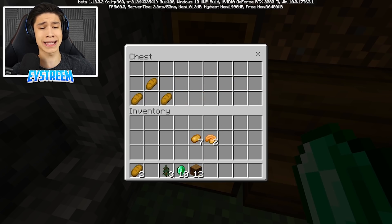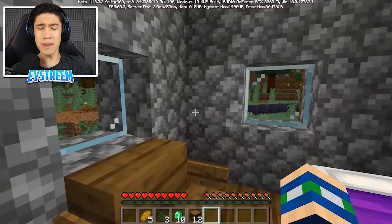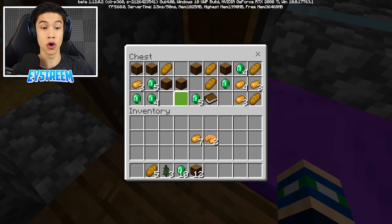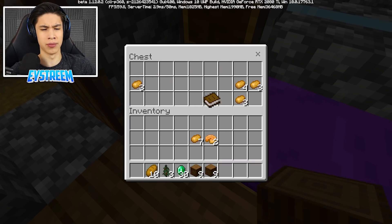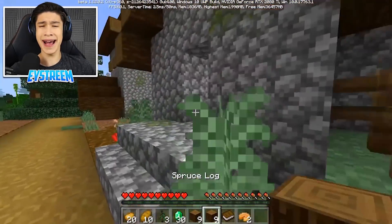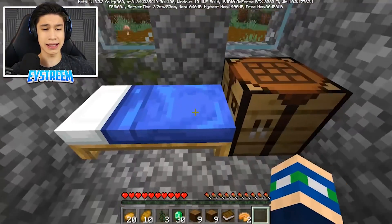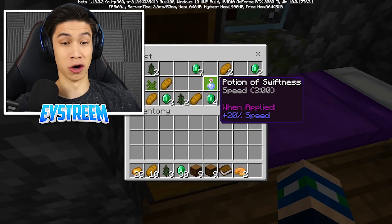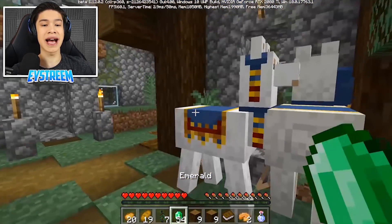10 emeralds! We've got some spruce logs, some pumpkin pie, some potatoes, and some bread. We also got to keep an eye out for a grindstone — that's where the weaponsmith should be. Another chest — now we got 30 emeralds, baby! We are in business. We are rich, at least rich in emeralds. And normally nobody would want emeralds, but in today's video we actually want them. This village has some serious cha-ching — they've been storing up. 54 emeralds, that's almost a full stack.